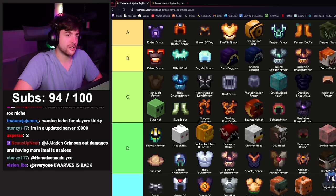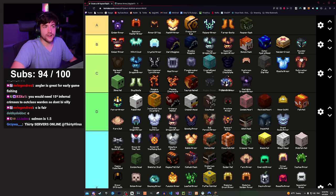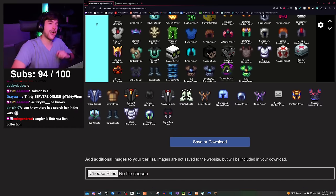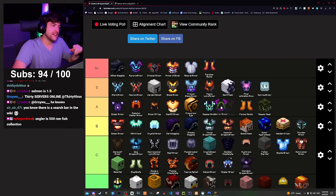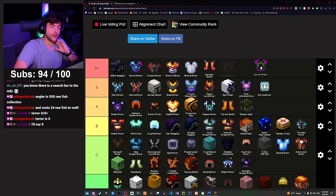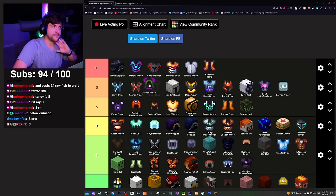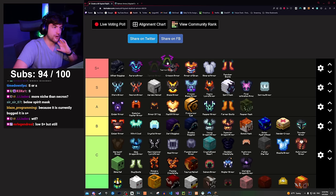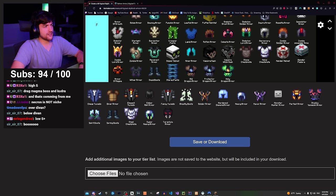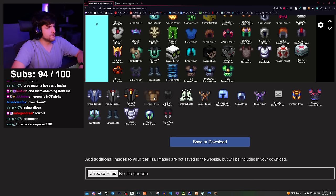Angler armor is your first fishing armor — not as good as salmon, so C tier. Terror armor is even more niche than necron in some ways, but it's still a really good armor set and the go-to for Kuudra DPS. S plus for terror armor.